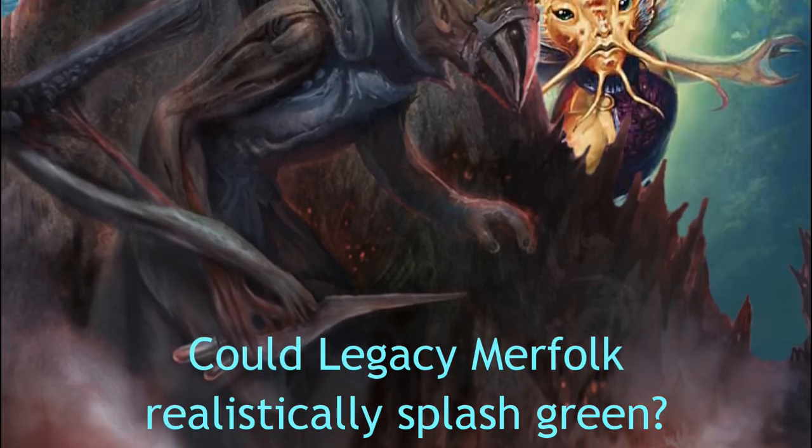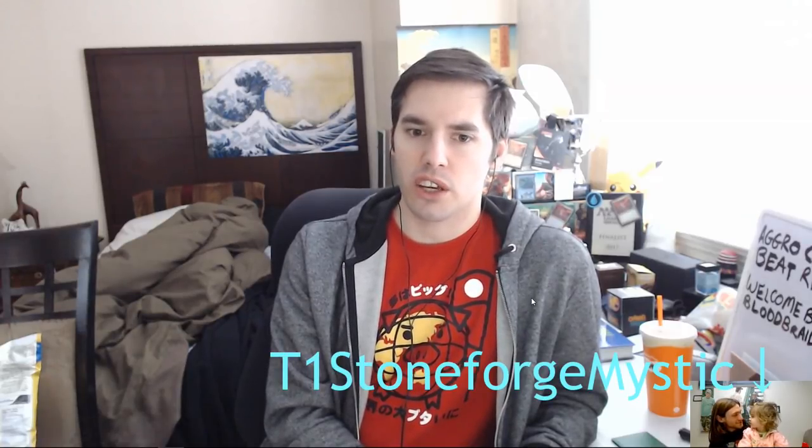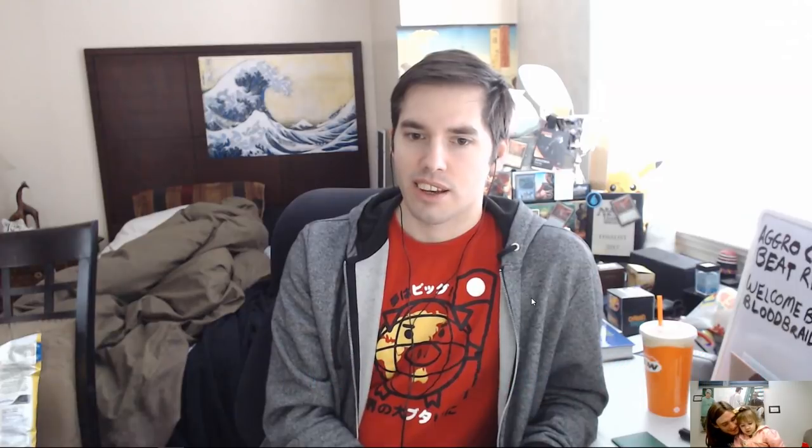If we're against a deck that's weak to Chalice, I want the maximum opportunity for drawing it. I think there's actually a ton of opportunity for splashing in Legacy Merfolk. That's why I played Stoneforge Mystic in my latest Legacy Merfolk deck. It was an absolute failure, but that was my first try — I can still improve, I've just got to try a little bit harder.